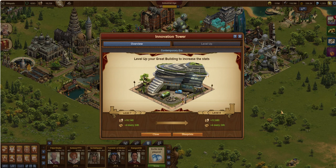Hey, Sir Stillwater here. In this video I'm going to go ahead and talk about the Innovation Tower. This is the next great building in the Great Building series, and this is a contemporary era building — the first of the two that I'll be talking about in this and the next video, because I'm doing one building per video. So, let's talk about the Inno Tower.